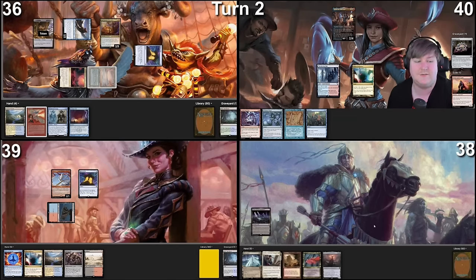Untap, upkeep, and draw. Proxy can't do anything, so we draw a card for turn. We did topdeck a really good card — Mnemonic Betrayal. Pontus can draw a card — I'm offering charity. Mnemonic Betrayal resolves. I'm going to cast Mana Crypt, then tap this Command Tower and Mana Crypt to cast Demonic Tutor from Rhetoric's graveyard.